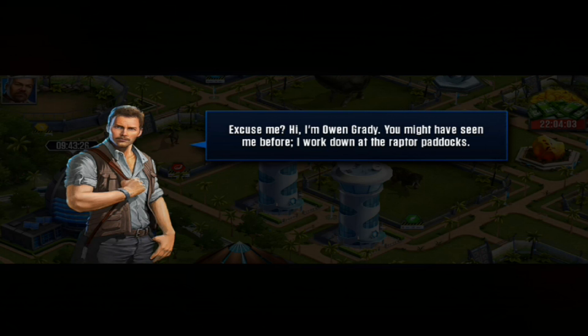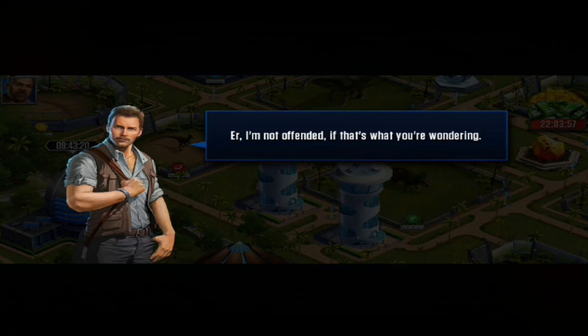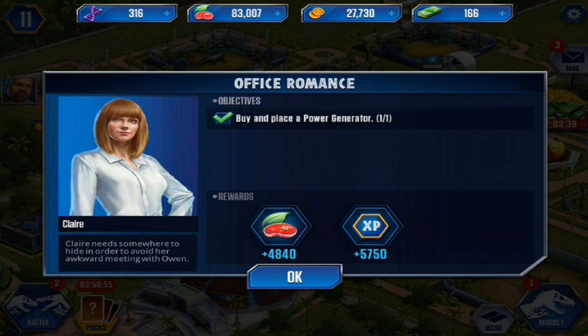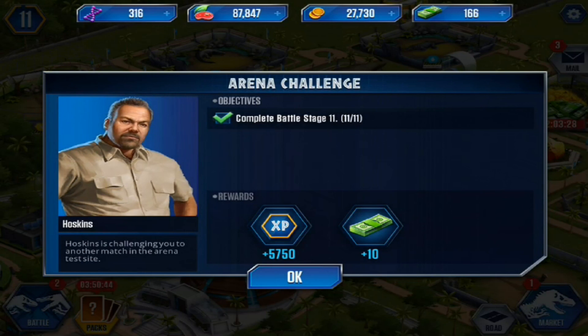Hi, I'm Owen Grady - you might have seen me before, I wrecked down at the raptor paddocks. You're the guy I'm supposed to meet. I'm not offended if that's what you're wondering. Someone who works here - of course it's someone who works here, you're meeting him on Jurassic World, who else is going to be there? I've seen management - office romances don't work well. 7:30 at night - bye. I didn't buy the power generator, the game gave me one, but still. I will have your delicious, nutritious experience points. Thank you very much, Claire.